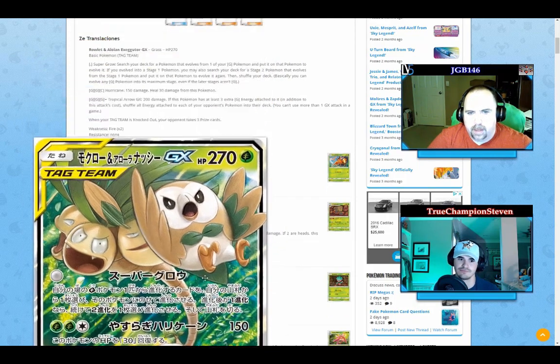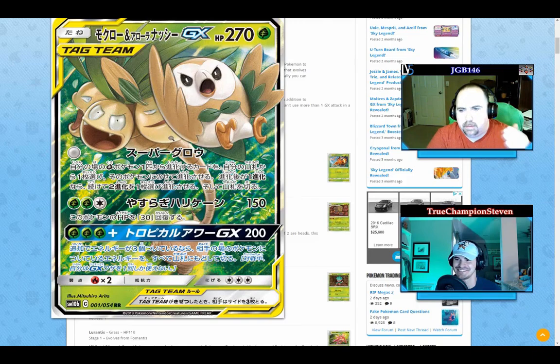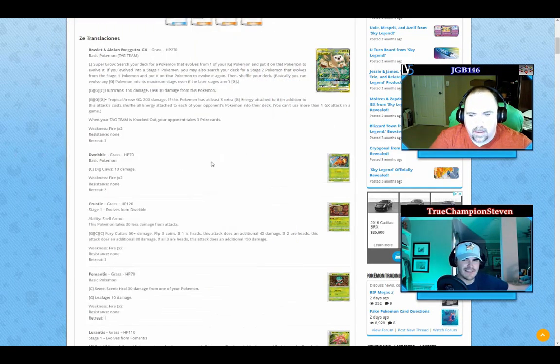This could be great against a fire deck to protect yourself for a turn — and there will be cards that accelerate grass energy, so that could be neat to set up. The standard attack does 150 damage and you heal 30 damage from yourself. 30 is minor but it helps you tank. You could set this up like a Venusaur deck with healing built in, plus Shaymin from Team Up for more healing if you want a super tank deck. The free first attack is absolutely busted — that's the best part.